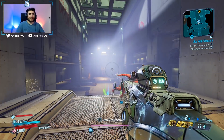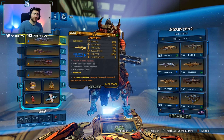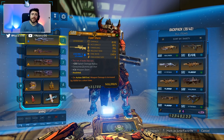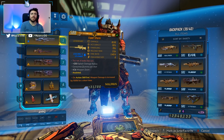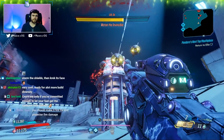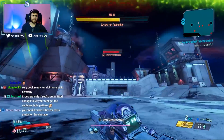Moxie here in our Borderlands 3 video, and today we are discussing the Storm Sniper Rifle. The Storm Sniper Rifle is a Maliwan Sniper Rifle that drops from Katagawa Jr. in the Atlas HQ. It only comes in shock, and recently received a buff from an original damage multiplier of 0.6 to 2.5, so a substantial buff.